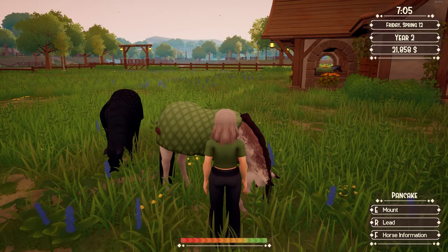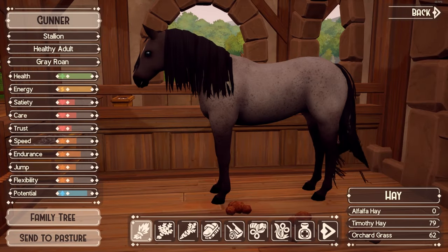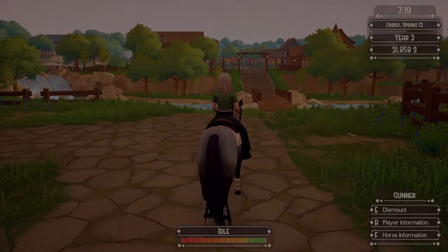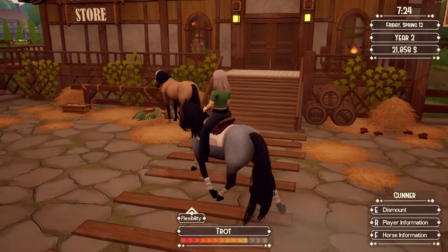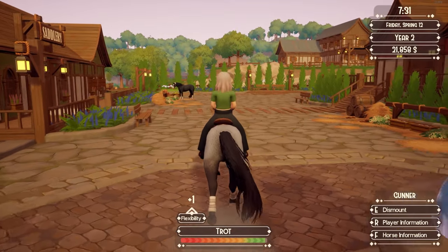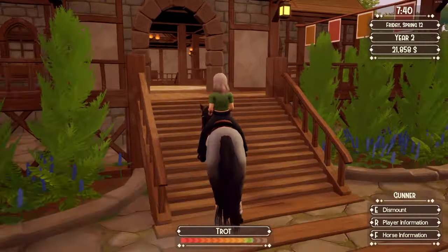I think I'm actually going to sell Pancake now that I've bred him, and I want to see the other wild horses. I should probably feed Gunner before I forget — my horses end up sick because I'll take them out for the day and forget to do their daily care, which is horrible. So to the auction house — we're going to sell Pancake, that will free up another stable slot. And then I'll have some time to find a place for other horses if I find a wild horse I like today.